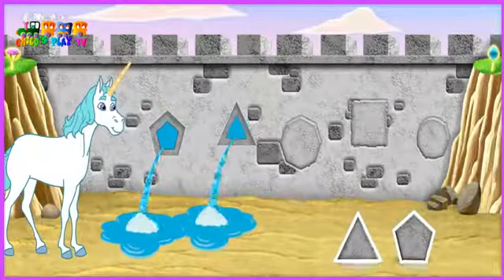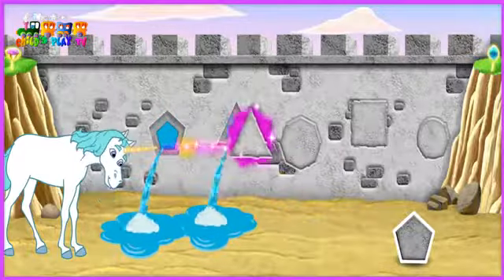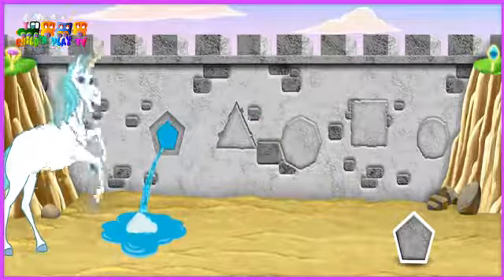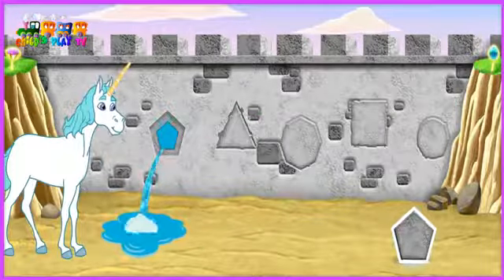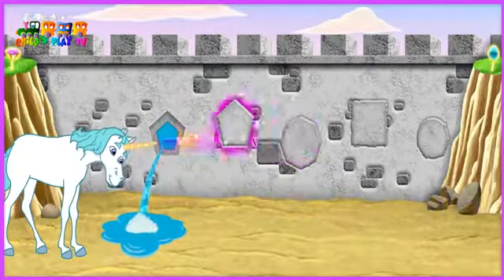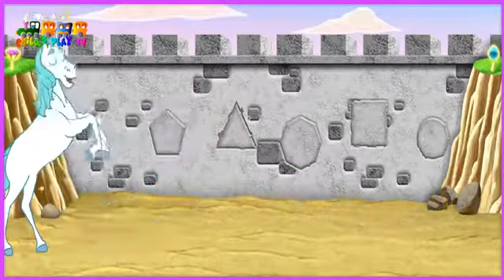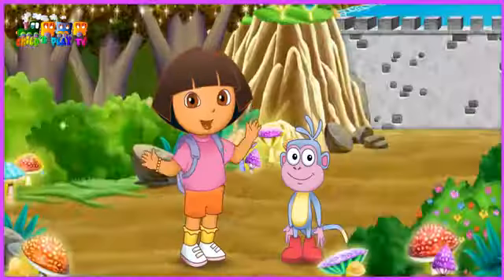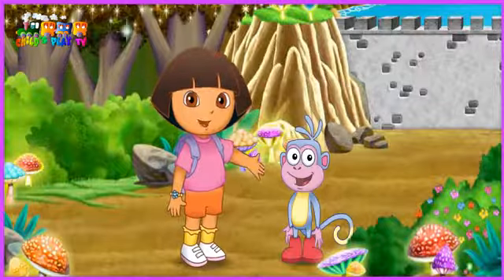Click another shape! Muy bien! Excelente! That's the hole for the triangle! Triangulo! Click another shape! Muy bien! Excelente! That's the hole for the pentagon! Yay! The mini-owls are gone! And the dam is fixed!